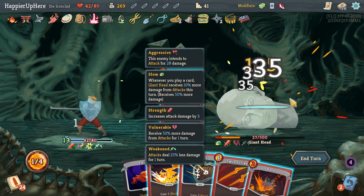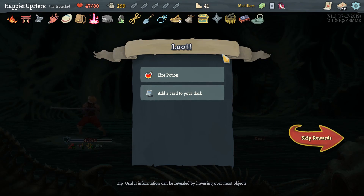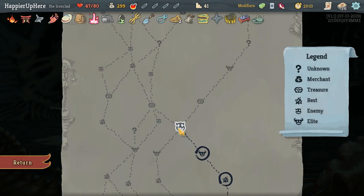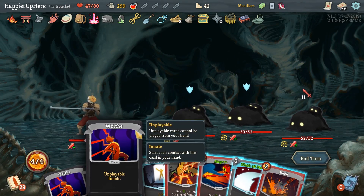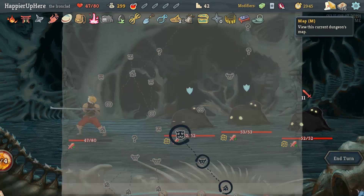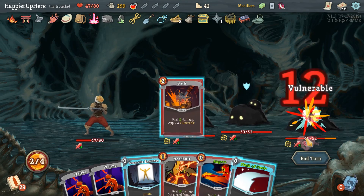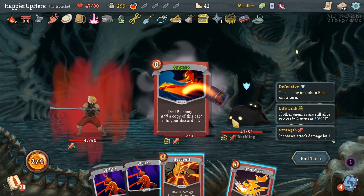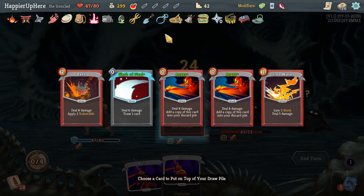Master of Strategy — this does 28 times three. I'd also like to do more than 100 damage. Right now we're at 84, so let's do Rage. Havoc plays Shrug It Off. Sword Boomerang does 35 — that's more than 100 damage. Twin Strike for the kill. We got an Ancient Tea Set — whenever you enter a rest site your next combat has two extra energy — as well as a Fire Potion. Flash would be great if I didn't pick up the curses. I'm seriously considering whether I'll be able to remove the Writhe — it was definitely a mistake to pick up curses because we lost our Highlander modifier.